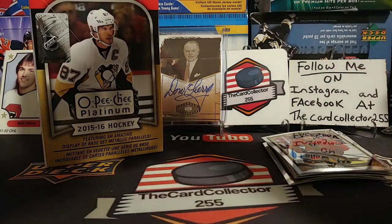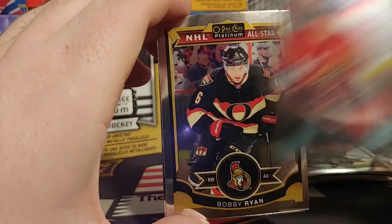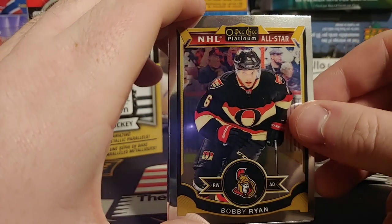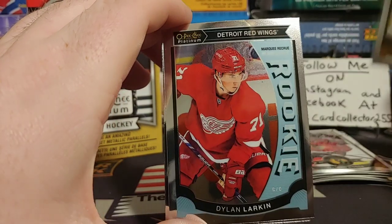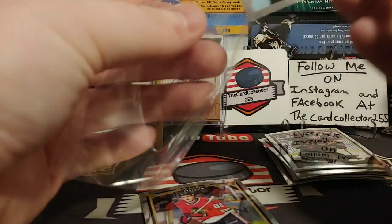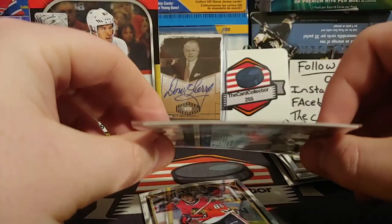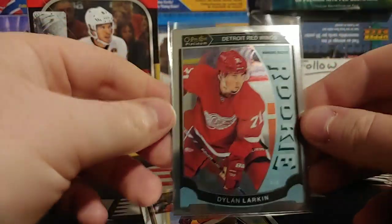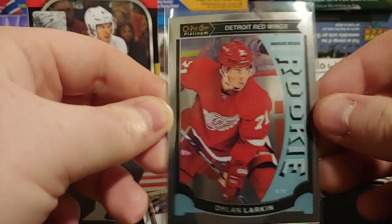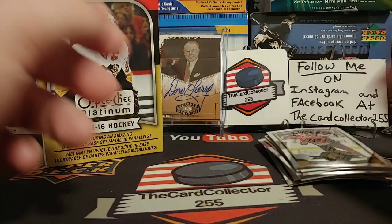Fourth pack: we got a Shane Prince rookie — pretty cool — a Bobby Ryan base card. Oh, there's a good one — grabbing a sleeve for Dylan Larkin. It's a nice chrome-style card, a little bent but you can't be picky. Very nice Dylan Larkin and a Teuvo Teravainen.